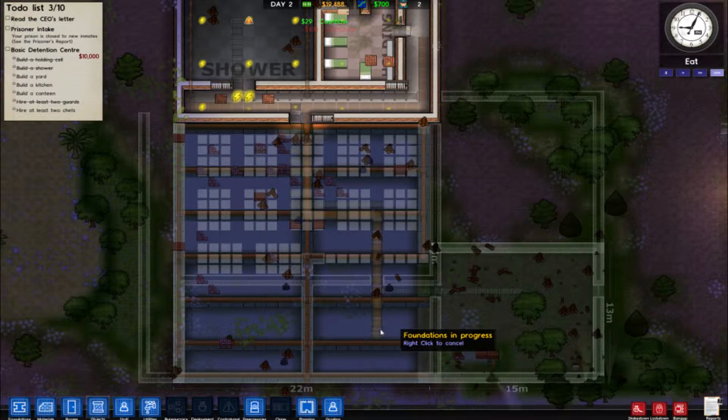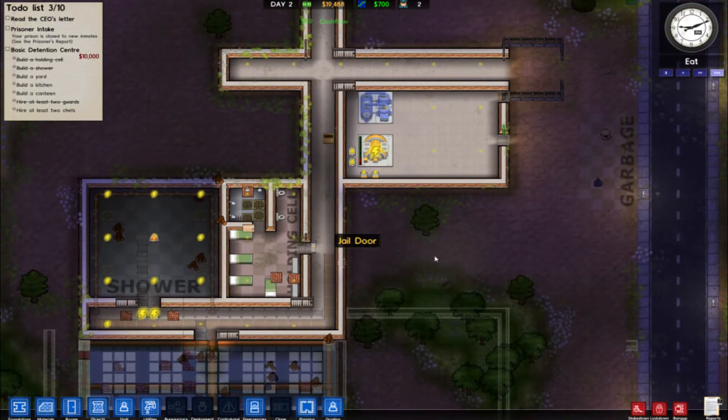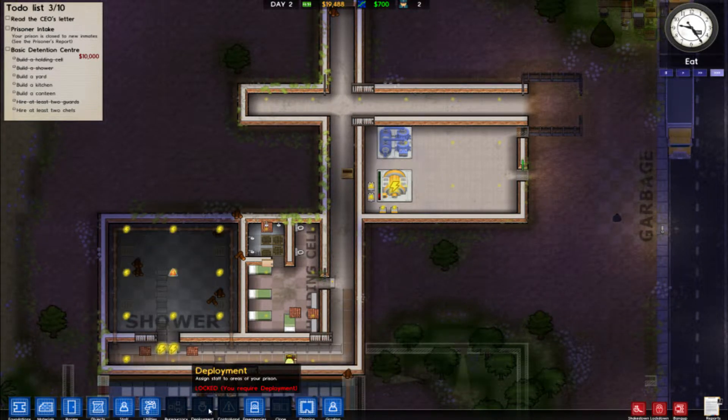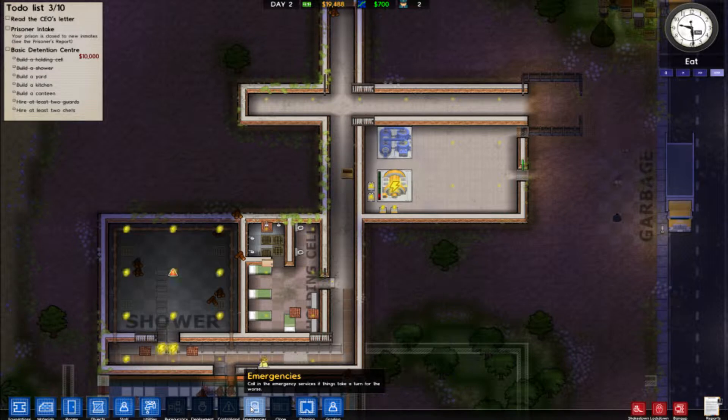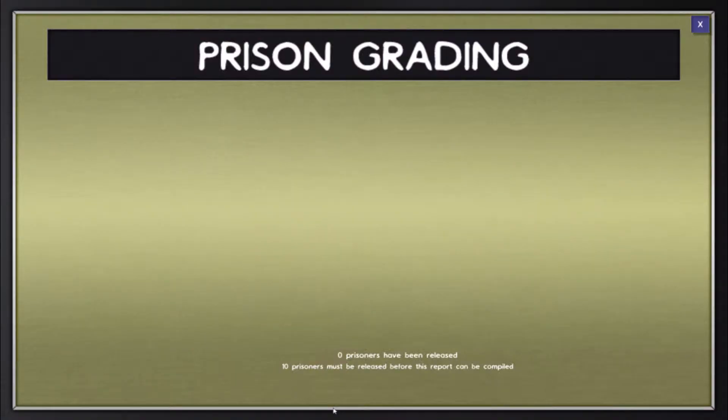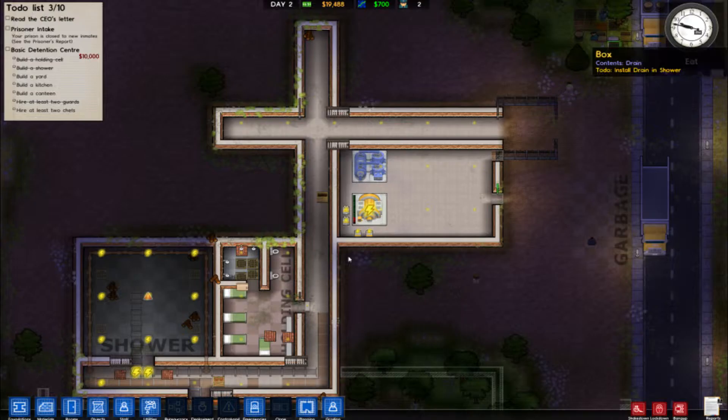Awesome. Well, this is just moving right along. We can accept some prisoners now if we want. I was hoping I could just designate this as low security, but I don't think I can. That's grading to show how good we are, which we don't have any prisoners yet.